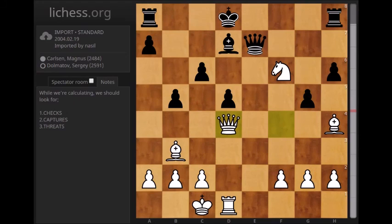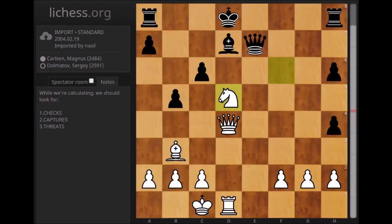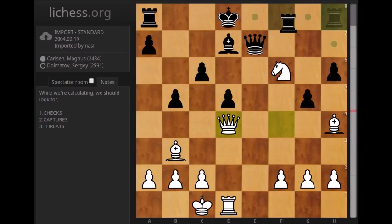And after bishop h4, his idea was to play g5. But after the move queen d4, white is simply winning material. In this position Sergei Dolmatov resigned. But let's check what might happen if black captures on h4. Then white has knight d5 — double attack. And also white managed to open up the d file, which is decisive.